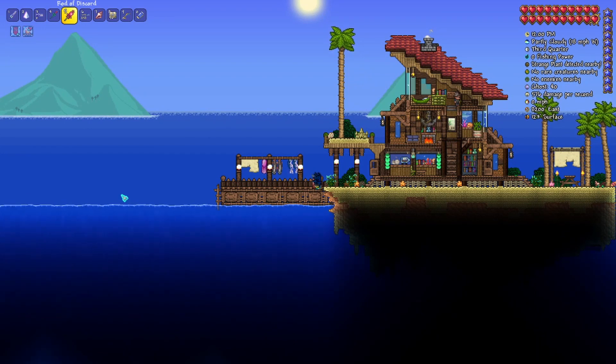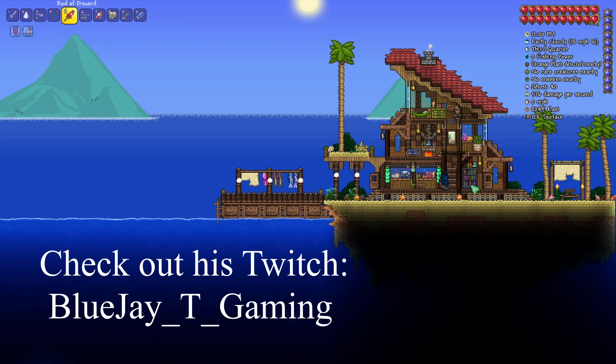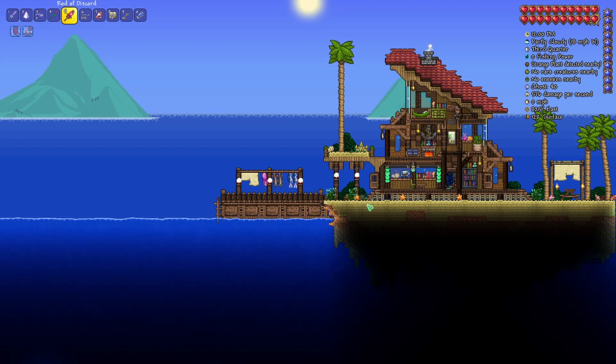I'm not going to put all the blocks I use into that chest, just to give you a rough idea of what I'm using. I really wanted to make a small, quaint house for the Angler NPC. This staircase here is something I think I borrowed from Blue JT Gaming, who is a really good builder. I've had a few opportunities to talk with him and we actually did a little playthrough together. He's an awesome builder, guys — if you haven't heard of him, please go check out Blue JT Gaming.